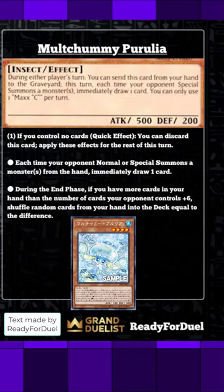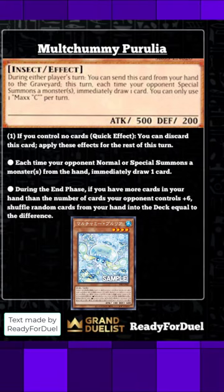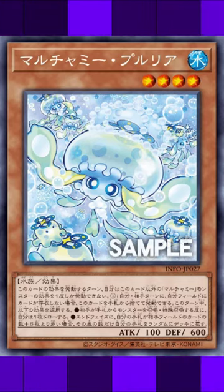The other big difference between this and Maxx C is it's only when your opponent summons from the hand, and also you have to have no cards on your field. But what do you guys think? I feel like this is more of a balanced Maxx C, but we'd love to know your thoughts on Molt Chummy Perulia.